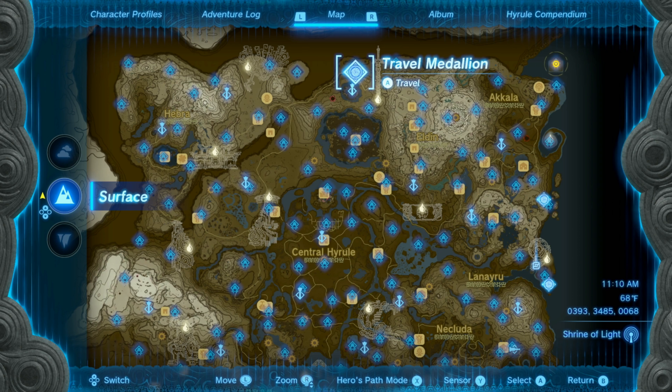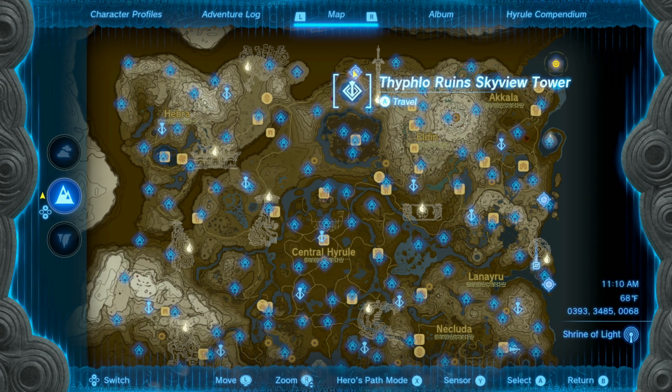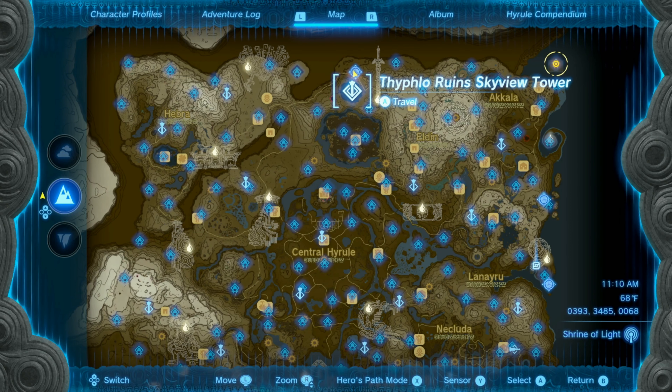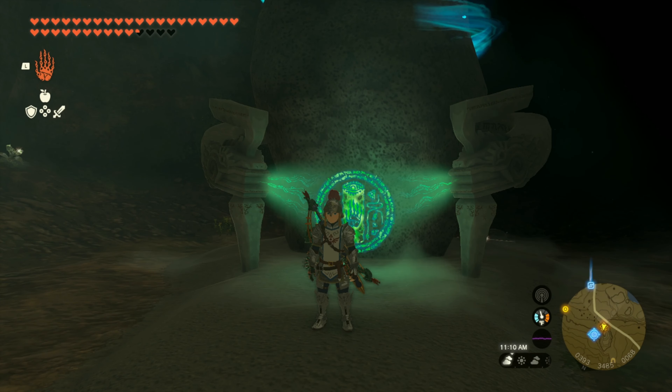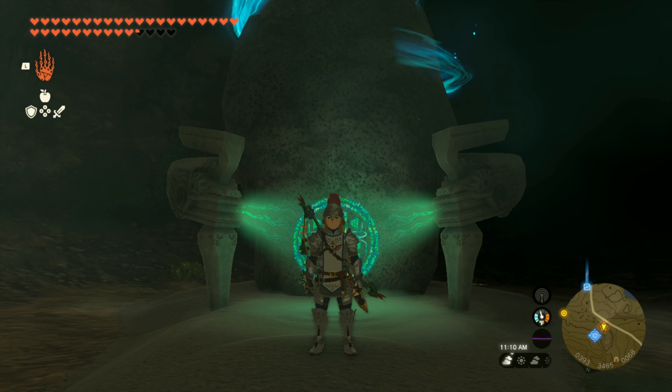Let's go ahead and enter the last shrine and see what happens. This is the Mintak Shrine, right north of Typhlo Ruins Skyview Tower. For me this just happens to be the last shrine I found, but this can apply to any shrine that you find as the last one — there is no real order to finding the shrines.